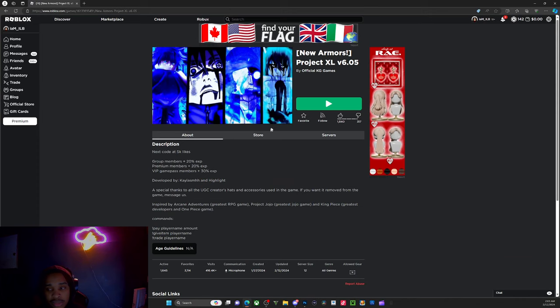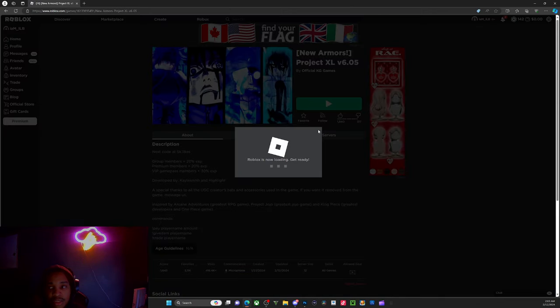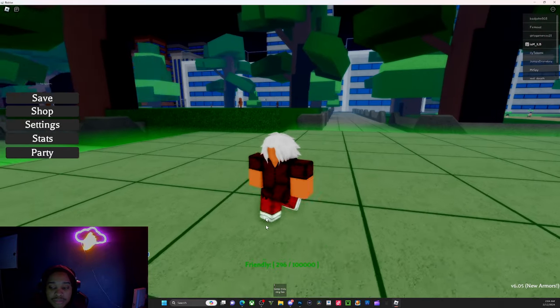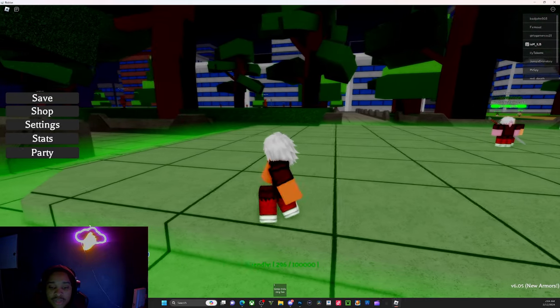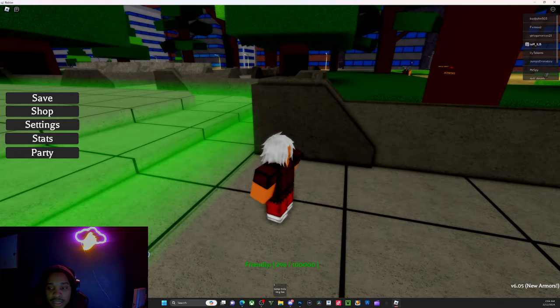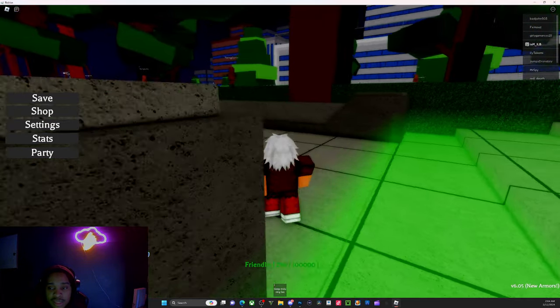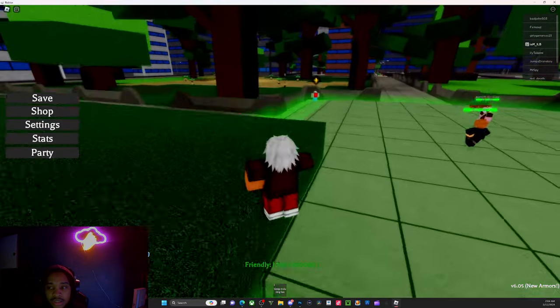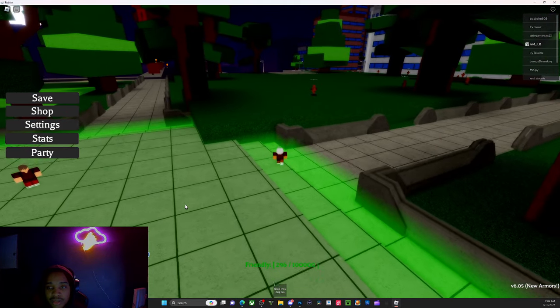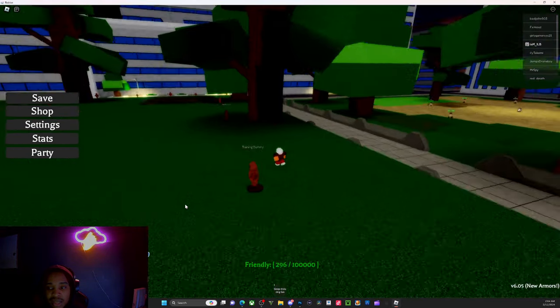This is the new game right here — Project XL version 6. This one is supposed to be better. As you can see here, I'm level 100, and it's basically similar. There's less blur in this game, everything just looks a little darker than the other one, and I think the map is a little bit bigger too.